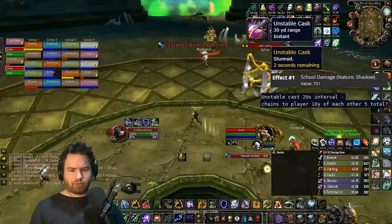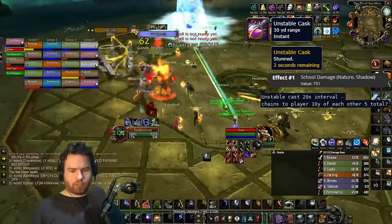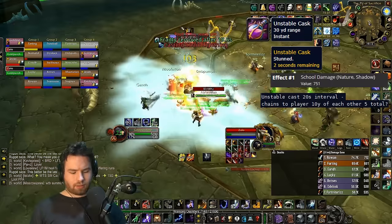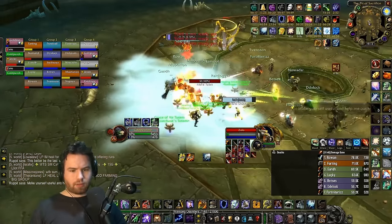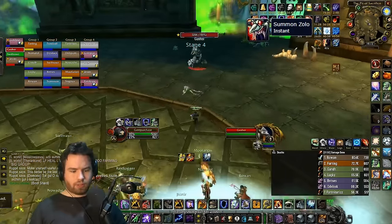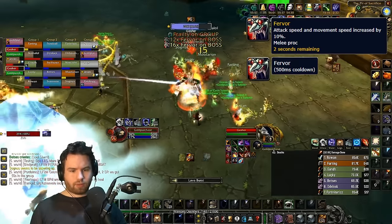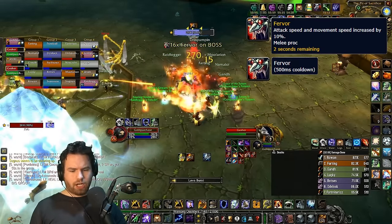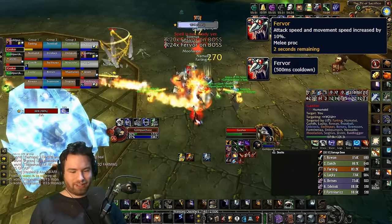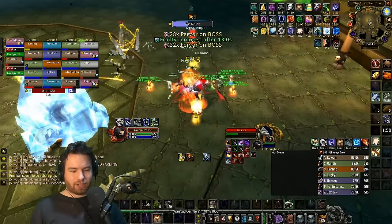Lastly is his Unstable Cask. If you have Shamans, Grounding Totem will remove this mechanic outright. It's essentially the chain lightning version of a stun — if everyone gets hit by it, it chains 10 yards per person, stunning up to five people for two seconds. After Zolo goes down and resurrects, Gasher would like to battle. His most apparent ability is Fervor — every melee swing he increases his melee attack speed and movement speed by 10%, stacking indefinitely. You should kill him soon.